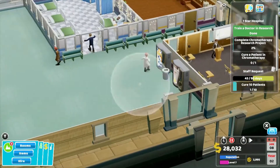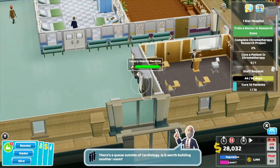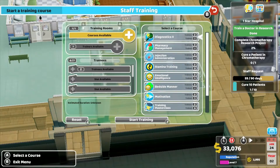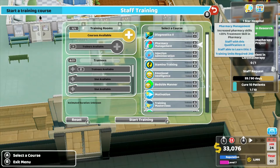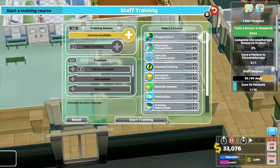If the visit goes well and you get a good review, then you will get some money and some K coins, which I'll speak about later, and your reputation will increase. If the visit goes badly, you don't get any of those things and your reputation will decrease, which will in turn make patients less likely to come to your hospital.